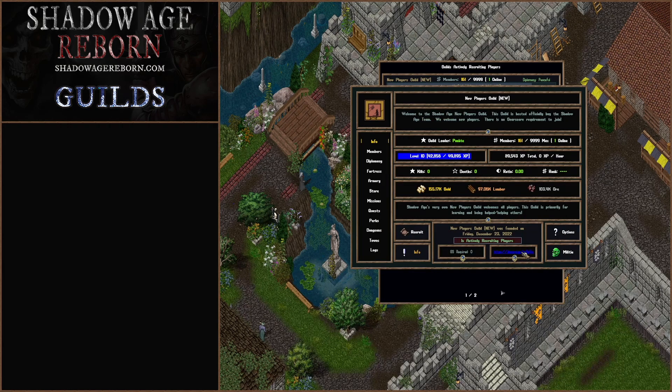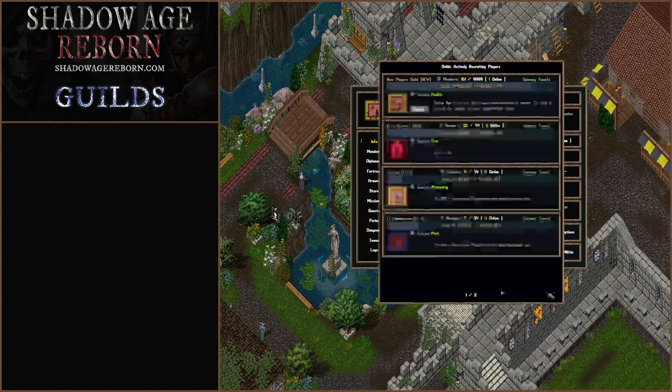You can also add the Discord link for your Discord channel, as well as toggle whether you're actively recruiting or not recruiting members — you can click on this and it'll change the availability to join through this UI.